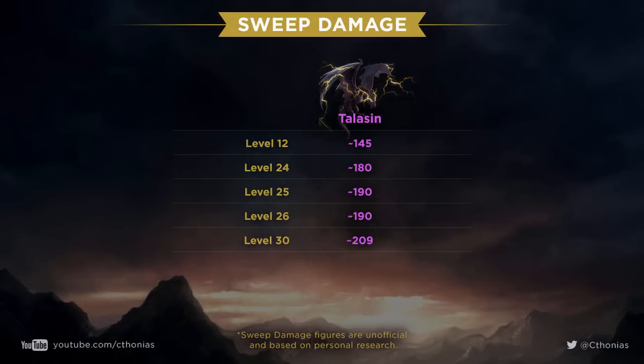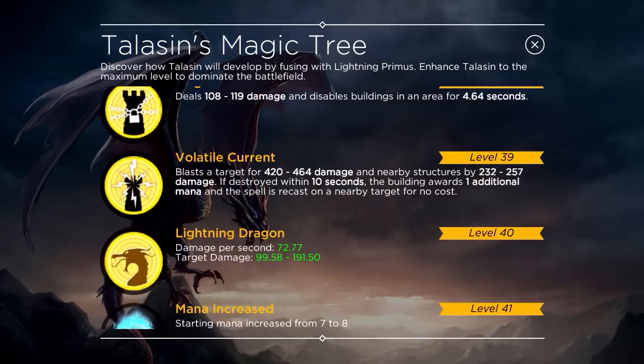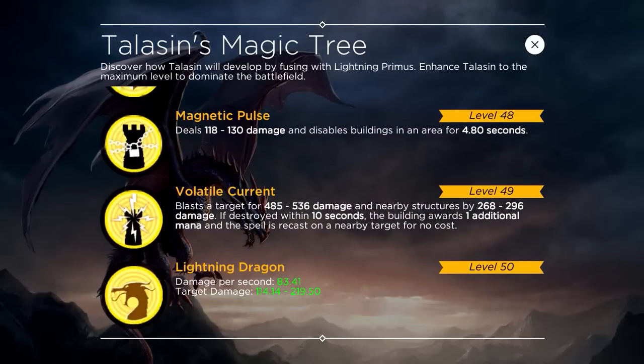Does sweep damage increase with levels? It does seem to do so. At level 12 Taliesin can barely take down a builder, so I'm going to assume he's about 145 sweep damage. At 24 he was about 180 to somewhere around 190. Between 25 and 26 I could barely tell the difference, so I left them both at 190. And at level 30 he was at 209, which is what I posted in that list. This supports the theory that sweep damage only increases every five levels, just like the other stats — hit points, target damage, and damage per second all increase at those milestones.